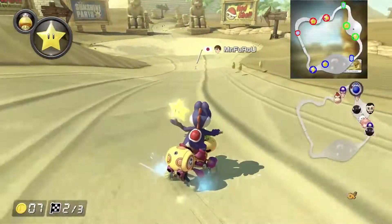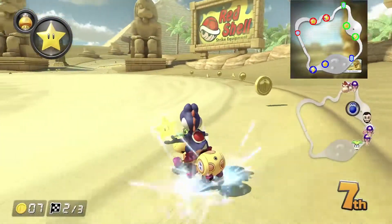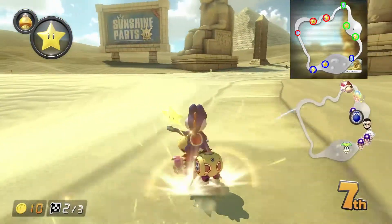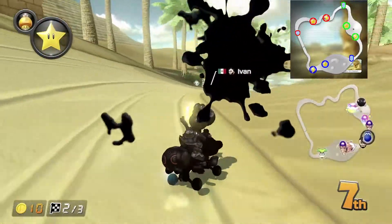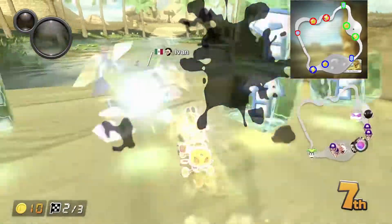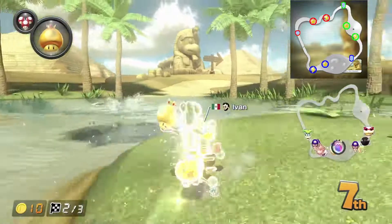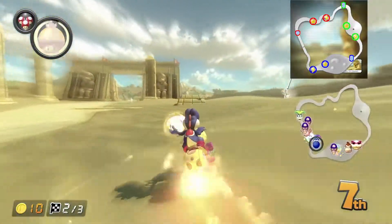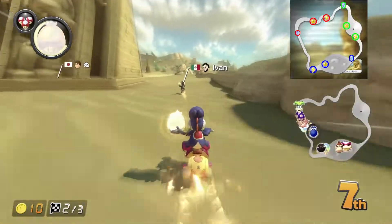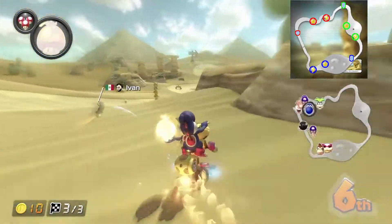Now, back to Dry Dry Desert. The ideal in this course is to hold on to the acceleration items such as golden mushroom and triple mushrooms on the third lap. And also, you wanna be in a medium position such as fourth, fifth, or sixth. In this situation, I've got ideal items such as golden mushrooms and triple mushrooms at the back. That's why I'm making my move.